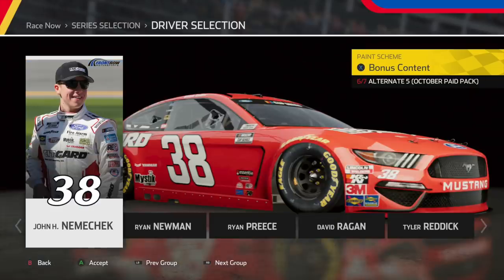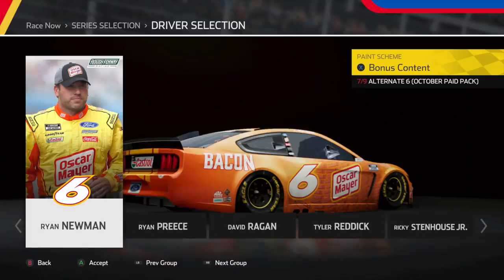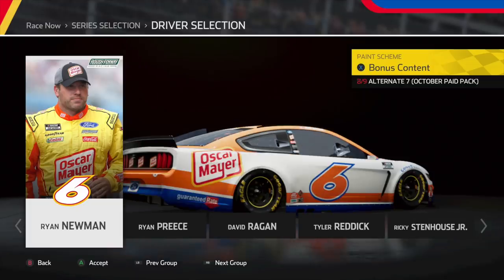Next, we have Jon Nemechek's throwback. I like it, but there's just something about it I wish they'd done differently — I can't put my finger on it. And right after that, we have his All-Star scheme — pretty solid. Next, we have Ryan Newman's Oscar Mayer All-Star scheme. Personally it looks better in real life than in-game, but they both still look really good. After that, we have Ryan Newman's throwback — I like it a lot. I like how it's simple and how the stripes work with the car.